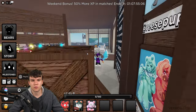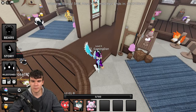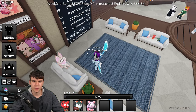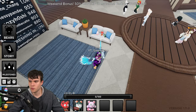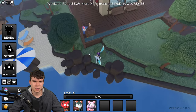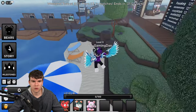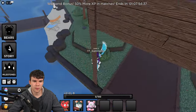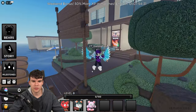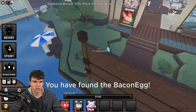Once you guys have that one, follow me for yet another egg location. We're going to keep on searching. Anything around here? What about these rocks? We've already got that one underneath there. These rocks over here — actually, we have this egg right now. Claim that one up — the bacon egg. Make sure you guys do claim that one.